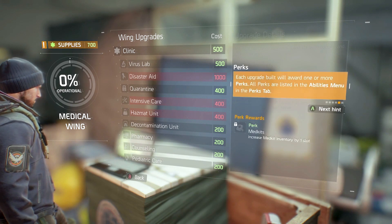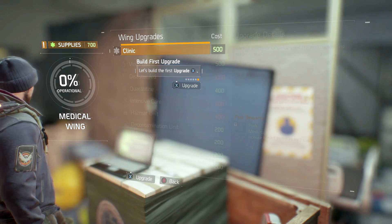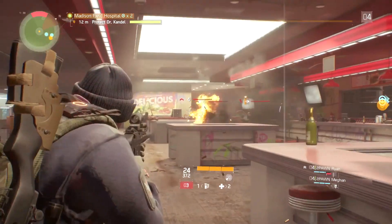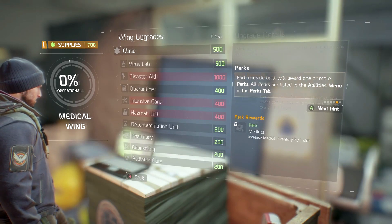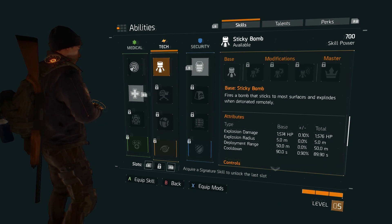Perks work a bit differently — you don't unlock them through wing progression nor by spending ability points. Perks are unlocked automatically whenever you spend your supplies on any given upgrade in the base. For example, when you spend medical supplies on the clinic for the Medical Wing, you will automatically also get the Medkits Perk, which allows you to permanently carry one extra med kit in your inventory. Spending supplies on other upgrades gives you other perks, and some upgrades even give multiple perks, so it's really worth looking into which ones you want to get first.